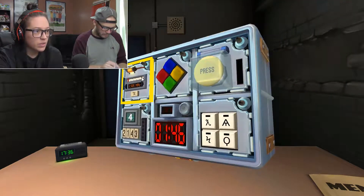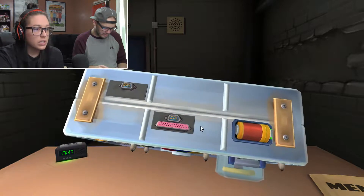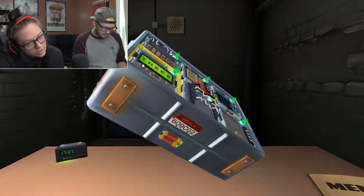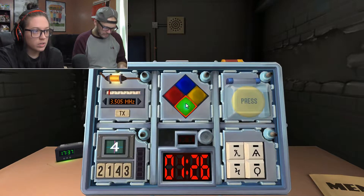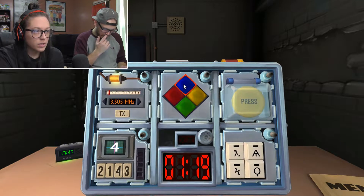Simon Says and it's green. Do you have a vowel in the serial number? No. Green is green. Green, red. Green, blue. Green, red, blue. Green, blue, yellow. Got it.